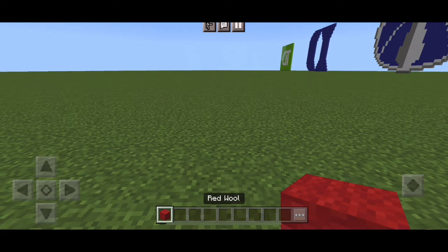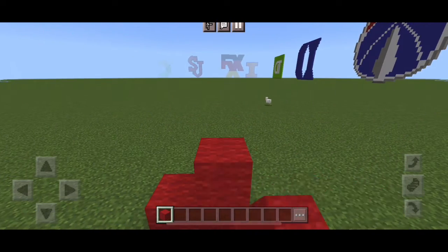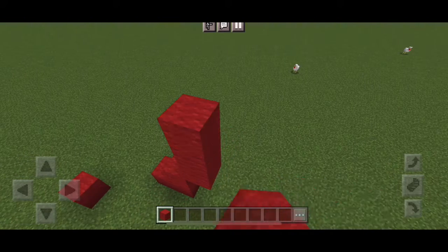So we're just going to need some red wool for this. We're going to start by putting two across, followed by one on top. And then to the right, we are going to put two up five more times.